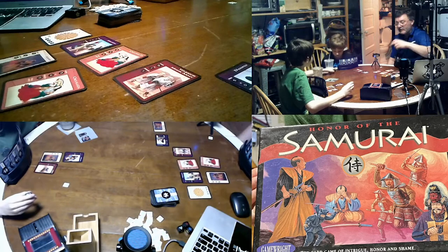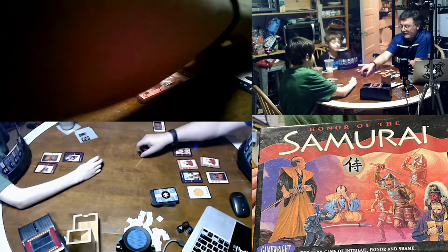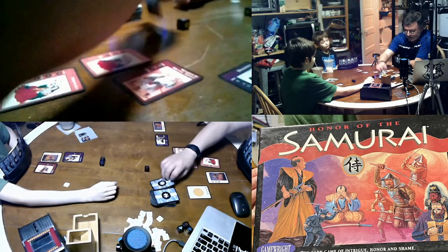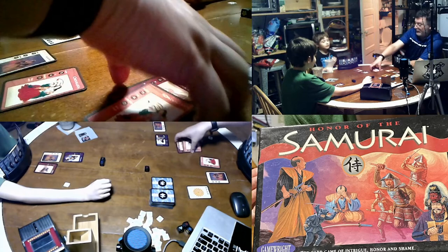Roll your dice. Six and a two, one and a one — so you kill my daimyo. You have to declare which one you're attacking. Kill the daimyo. Revenge for the last time! All of that stuff goes away now.